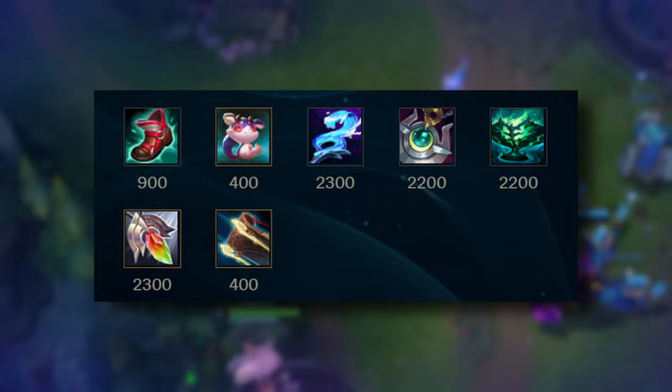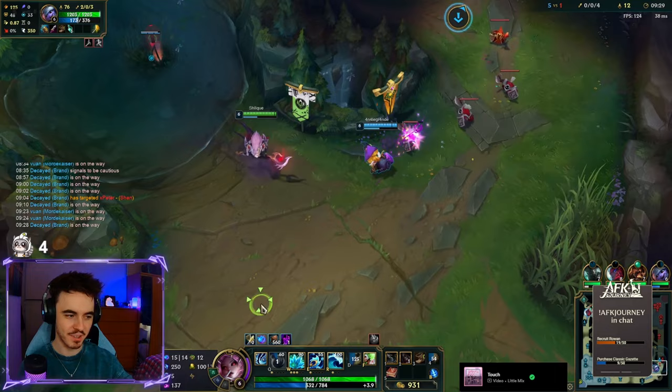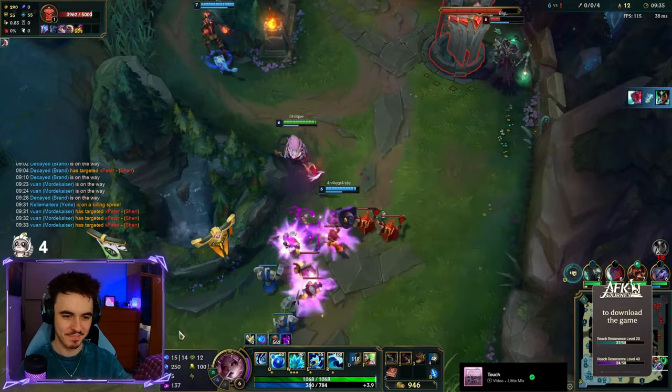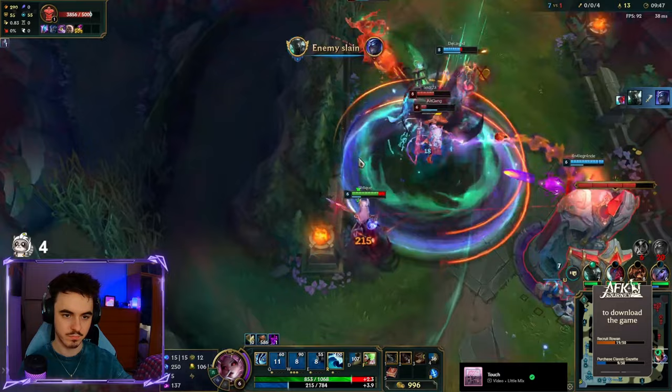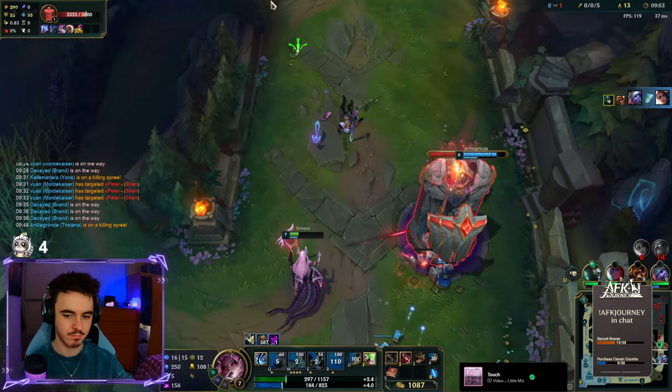For example, 2v2 fights in the laning phase. Solstice also synergizes really well with Staff of Flowing Water and Nami's passive, which all provide movement speed to an ally. It is very effective in pocketing a carry champion on your team. But I feel that Solstice Sleigh does get beaten out by Dream Maker in teamfights, as it has a 30-second cooldown, which is huge when compared to the 8-second cooldown of Dream Maker. You are able to get almost 4 uses of Dream Maker compared to 1 of Solstice Sleigh. Dream Maker is good for the extra damage reduction and damage stats, which synergizes well with Nami's kit.